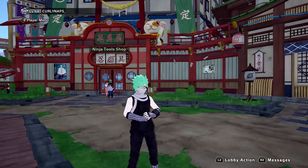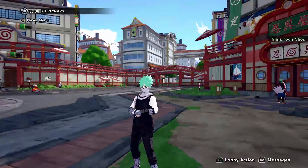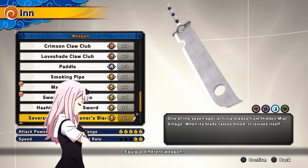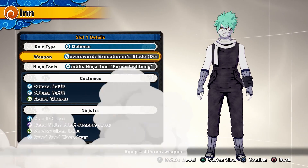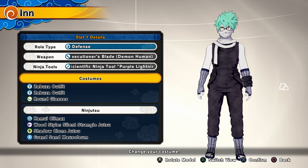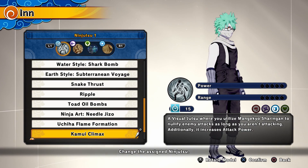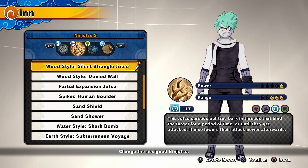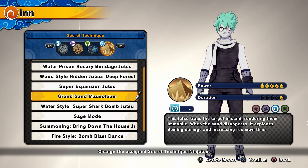I'm going to be using the purple lightning tool. Basically I'm just going to show you what I'm running in this build. So for this build I'm going to be using just a sword — nothing major. I'm going to be using purple lightning, which is one of the main components of this build. The ninjutsu I'm using will be Kamui Climax, and then my other ninjutsu would be Wood Style Silent Strangle Jutsu. And then for the ultimate, it doesn't matter what you want to use, but I usually use Grand Sand Mausoleum.